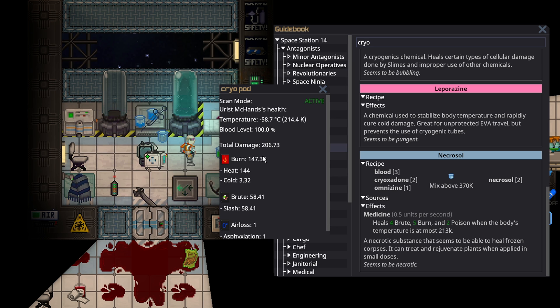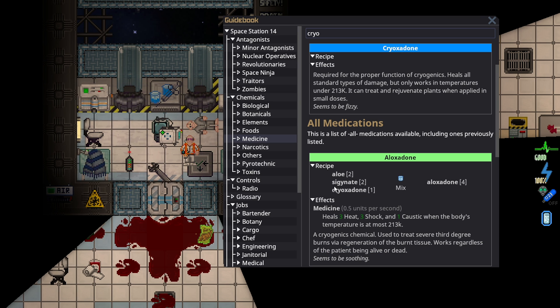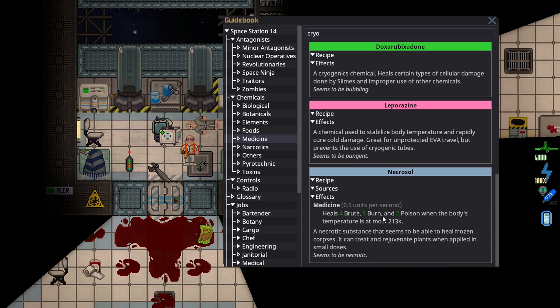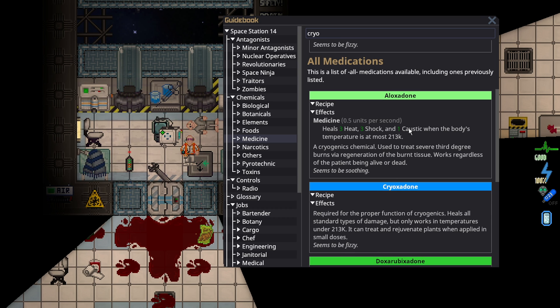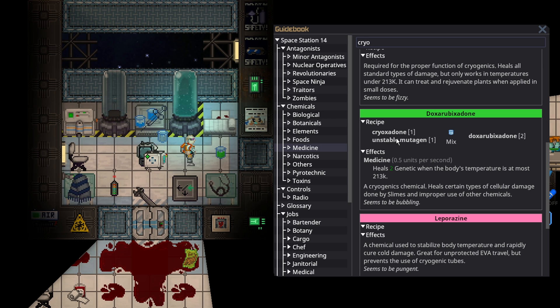For people who are really dead, necrosol is pretty much a requirement in order to get them back, as long as they are not rotted. Necrosol is also the only one that heals poison, so it really just depends on how or what they died from. Aloxodone also works on dead people and heals heat damage — another option you can make without omnizine. There's also doxorubixodone or something like that, which can heal genetics, so if they took a little bit of rotting damage, once you revive them you could stick them back in and use this to heal them as well.